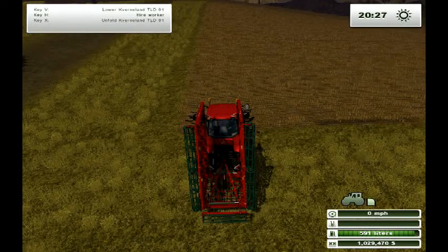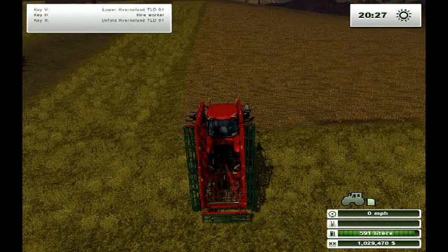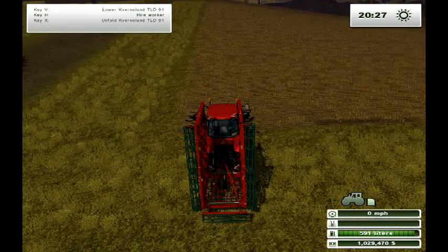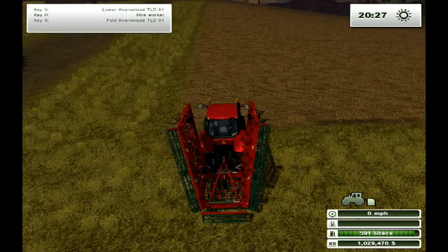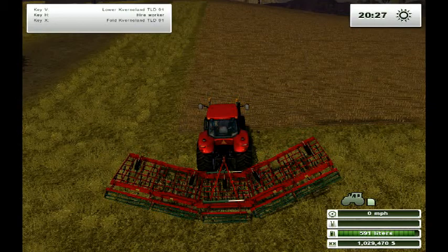Now I'm going to show you how to grow your own crops using the long route instead of the short route. I got a cultivator. You need to start with a cultivator, unfold it, and then you can hire a worker or else you can do it yourself.